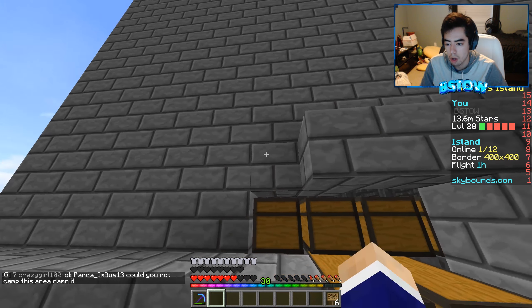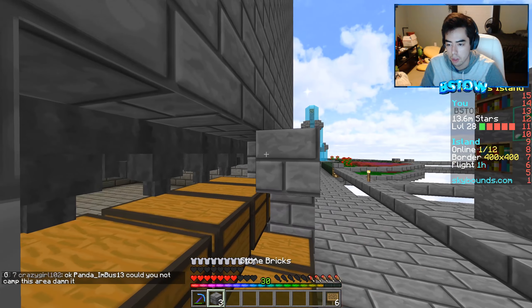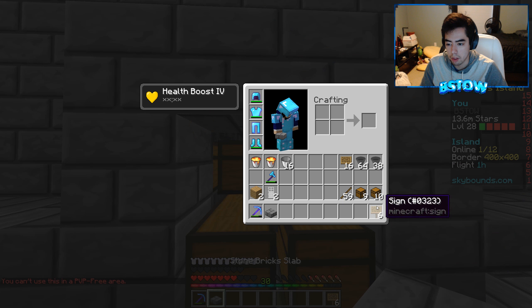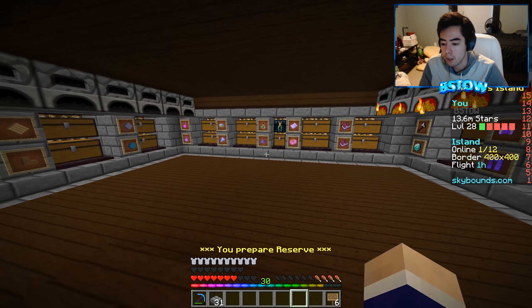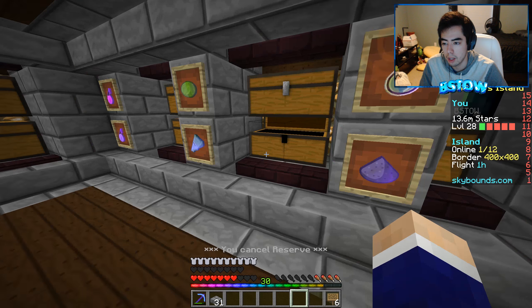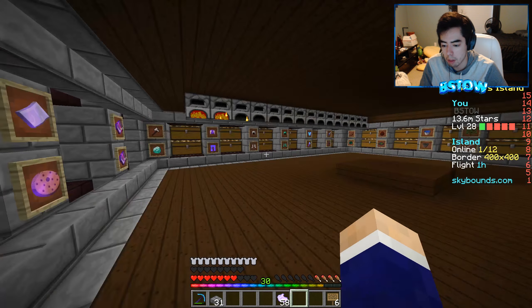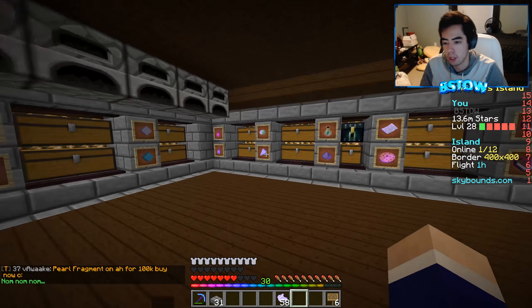Let's go up through the roof so we don't die. That's the iron golem farm now. Let's see if it is working — we have the signs in here, grab all that, and we should be expecting some iron in here pretty soon.